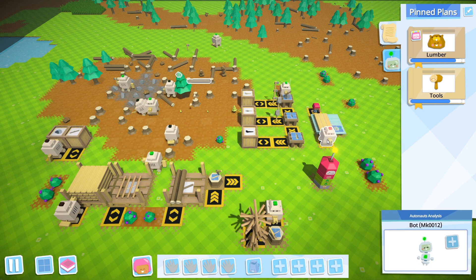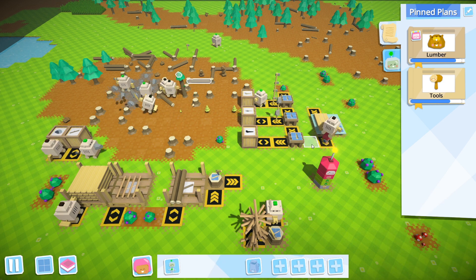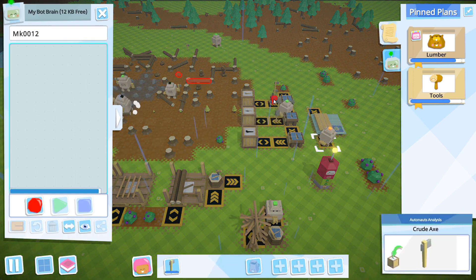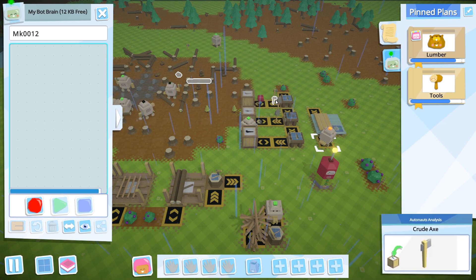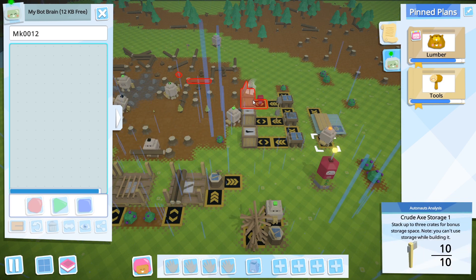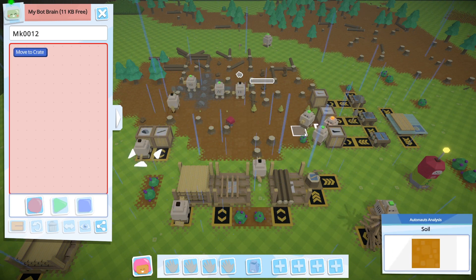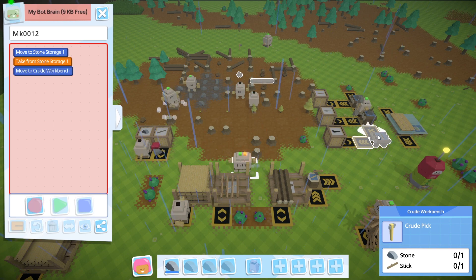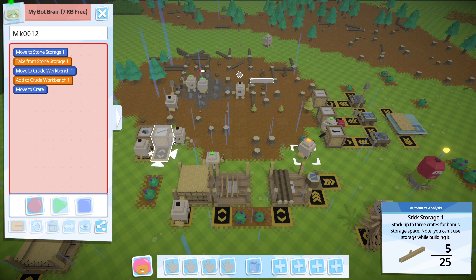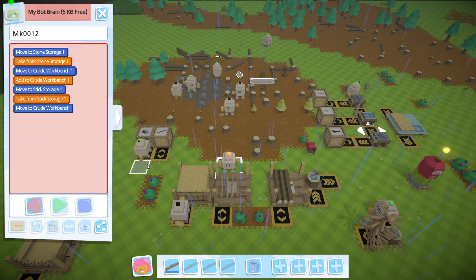So how's stick box doing? Stick box is actually not doing so hot, but that's fine. We only need to have this guy going once. Record. Pick up stone and drop it off at the workbench. So yeah, we're just gonna have one robot for each of these tools, and then I'll have a third robot that checks to see if there's a tool in waiting and then delivers it.